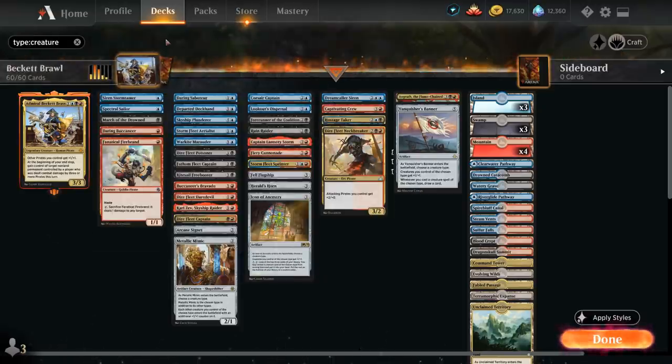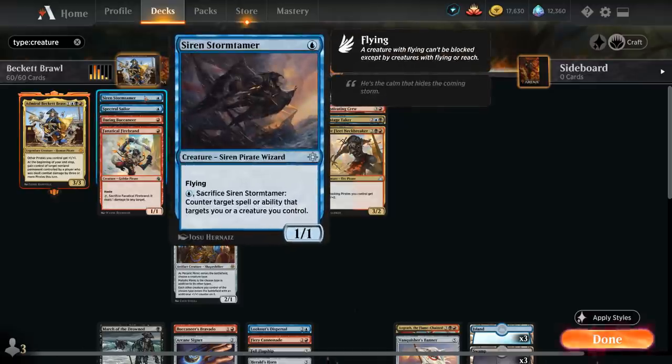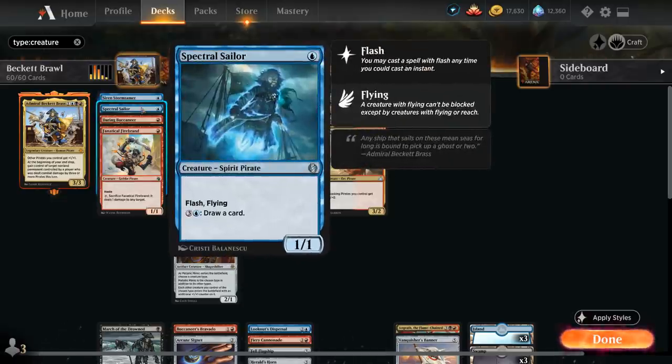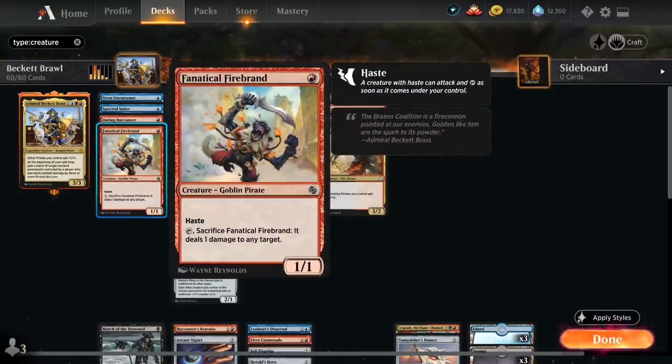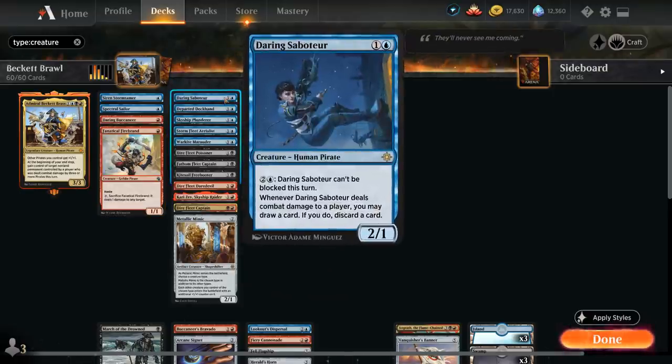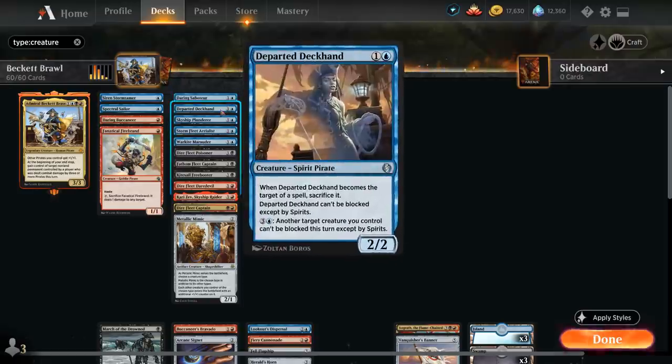Let's take a look at the rest of the deck, starting with our creatures. At one mana we've got Siren Stormtamer, a nice evasive creature that can also be sacrificed to protect key cards like Admiral Beckett Brass. We've got Spectral Sailor, another flying creature that can also draw cards in the late game. Daring Buccaneer, a one-mana 2/2 as long as we can reveal a pirate. Fanatical Firebrand can be sacrificed to deal one damage to any target, giving us a bit of removal. At two mana, Daring Saboteur can become unblockable, and Departed Deckhand can only be blocked by spirits and can also make other pirates unblockable.